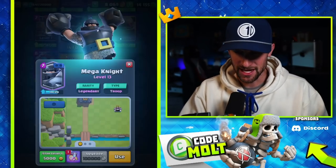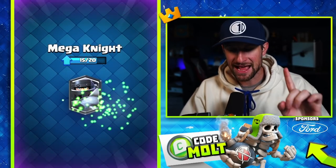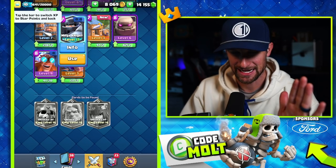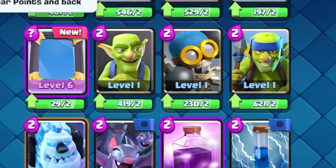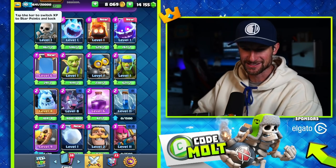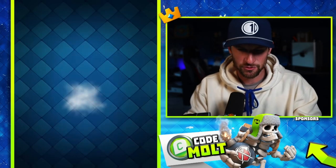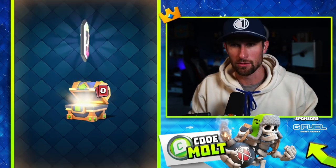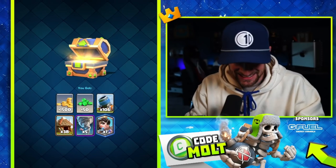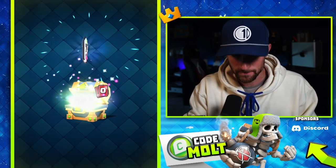My goal for today: I want to have one maxed out card, which is the Mega Knight, and then have the rest all be base level — spear goblins level one, bomber level one, like that. I want to max out the Mega Knight, so I need five more Mega Knights. Spending a hundred dollars, 14,000 gems, let's get it going. But first we gotta spam through these chests — come on, Mega Knight! Oh, Princess — that's cool, she might be one we max out in the future.